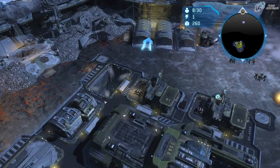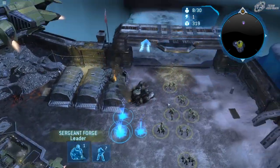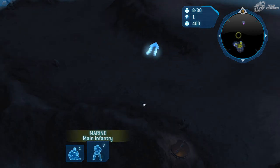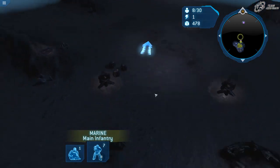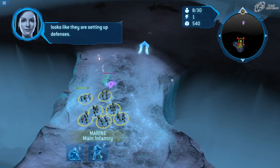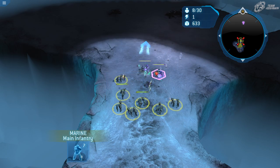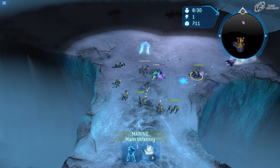Since everything builds so quickly, this is all going to happen really fast. There are a couple of Covenant bases in here that can be destroyed — the first one is right around here. The game kind of holds your hand throughout this mission, and after this you can almost do anything you want as long as you complete the objectives.